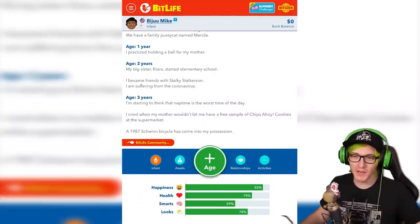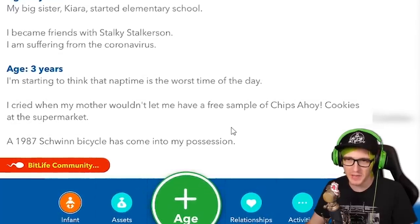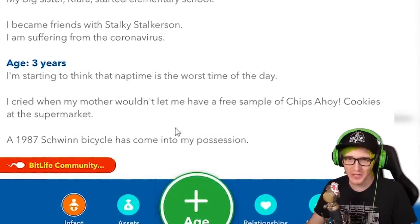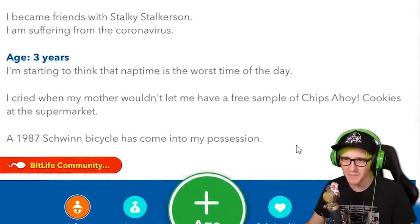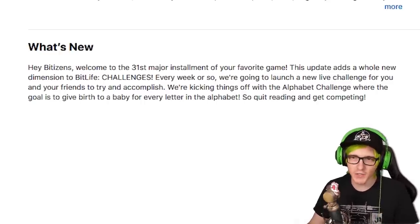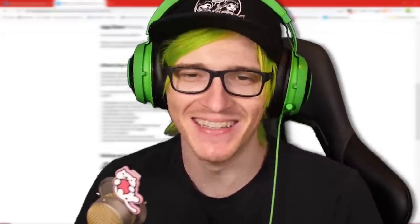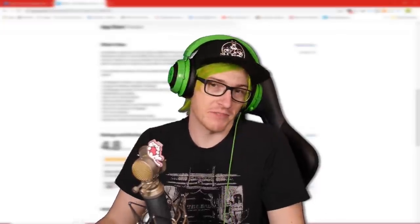But that's not all we got, right? What are the other things in the update? I cried when my mother wouldn't let me have a free sample of Chips Ahoy cookies at the supermarket. Is my mom actually really awful? Those samples are fire, okay? Every week or so, we're going to launch a new challenge for you and your friends to try and accomplish. We're kicking things off with the Alphabet Challenge. So quit reading and get competing. Are you saying to get busy? So you get medals apparently. I want some medals. Give me some medals. Where's the medals?